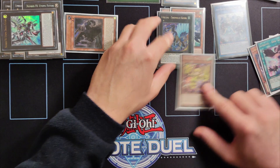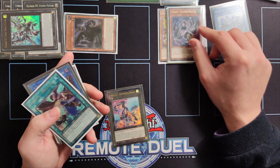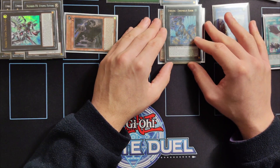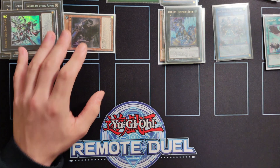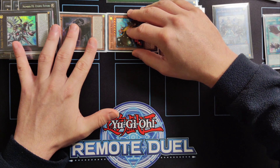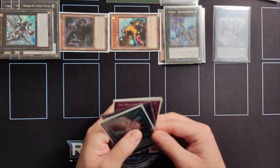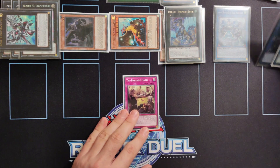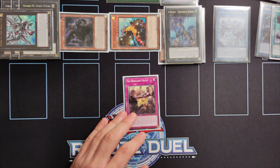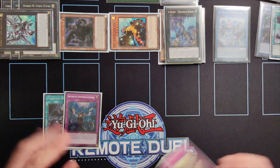So Assembled Robin is going to have four materials, plus the effect of Beryl Canary meaning it cannot change control, and an additional 200 ATK. Then we proceed to the end phase — we activate the effect of Simorg and special summon Apex Avian from our deck. That's going to be our end board, meaning we have a monster negate, two Omni-negates in the form of Oath and Apex Avian, four bounces with the effect of Assembled Robin, and one bounce with the effect of Double Dragonlords. We could also have another two interruptions in hand.